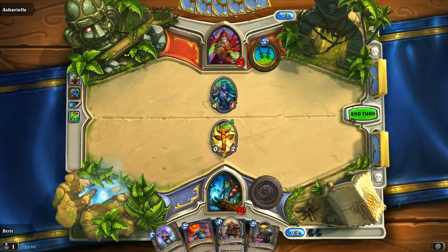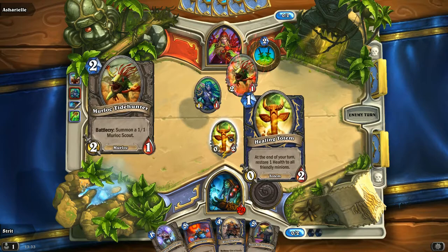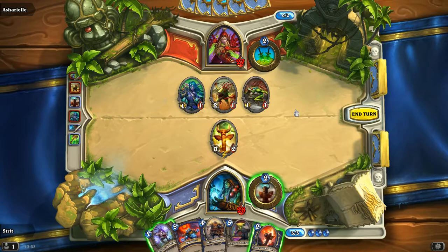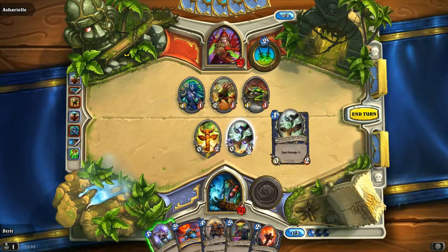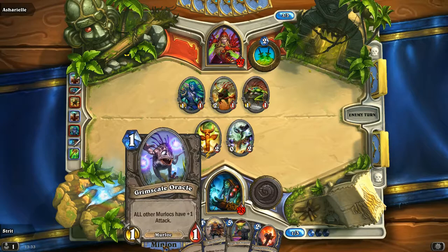The healing totem, at the end of each turn, restores one health to all my damaged minions. It doesn't include me, but it is great for minions. The spell power totem I don't use that often. You can see he has murlocs too, so that one would benefit his murlocs as well as mine — that's why I'm not playing it, as it would give all his murlocs plus one extra attack.